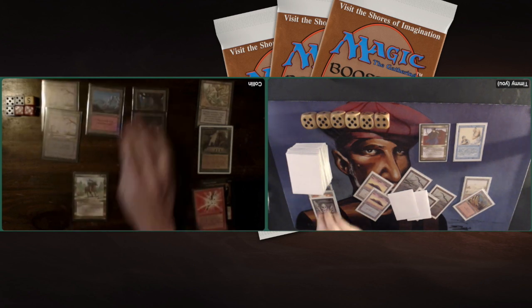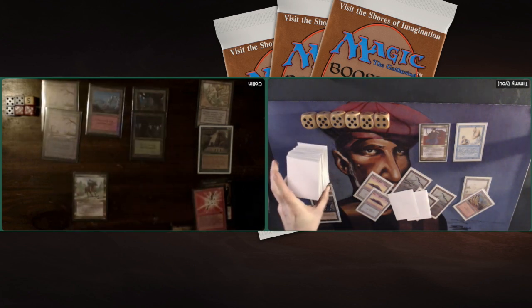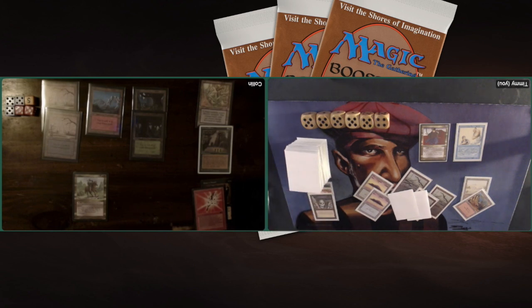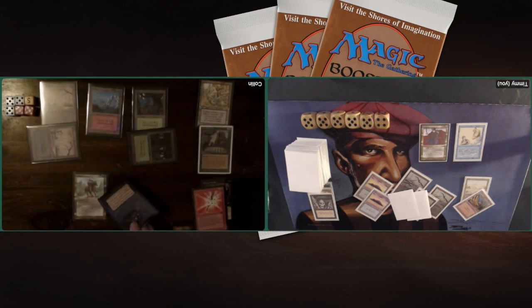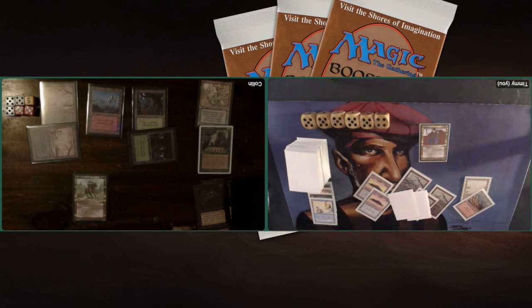Deciding not to attack because of that Maze of Ith. I need to take care of that Maze — I do have a Stone Rain in my deck, but it's 1 out of 99 cards, so not very likely to dig it up. There's a Terror — probably on the Mahamoti Djinn. So Mahamoti Djinn is gone again. It got discarded and it got killed. I do play with Animate Dead — maybe I can get it back again.